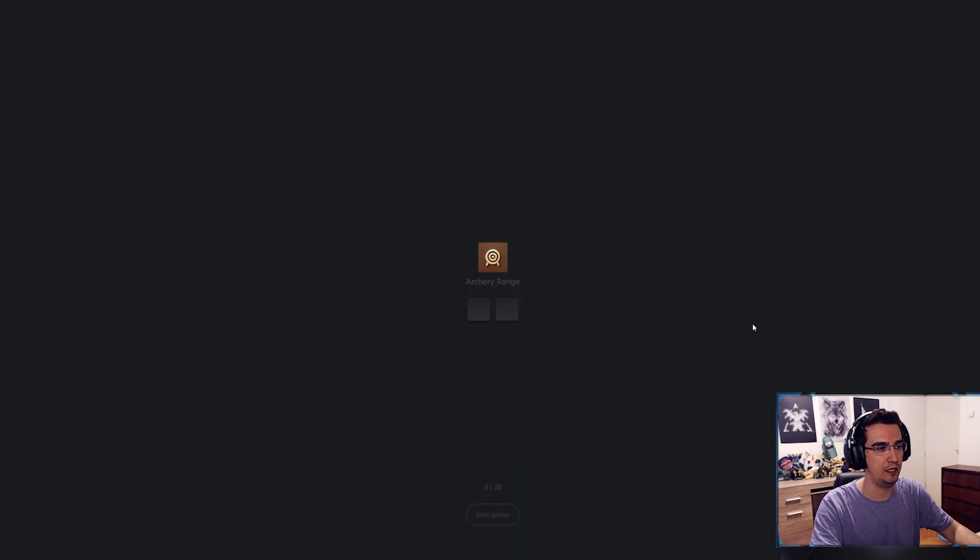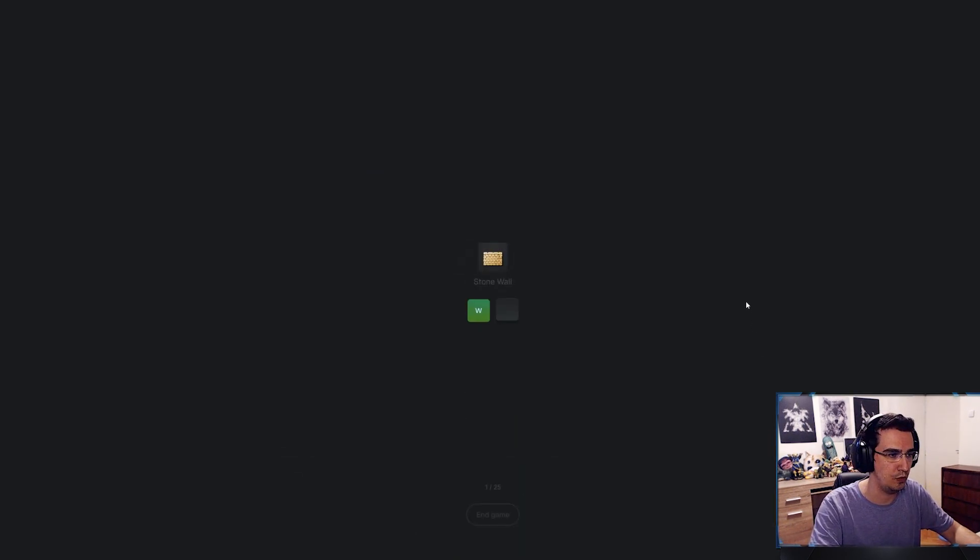If you start again — archery range, stone wall, barracks QX... oops, QZ, house, stone tower... Stone tower is a little tricky, I haven't built a stone tower in forever. But you get the point.